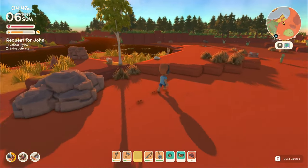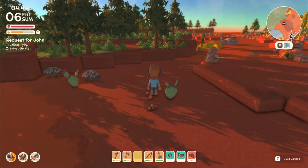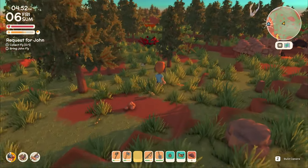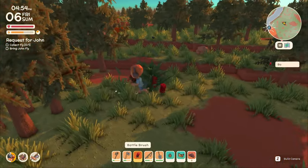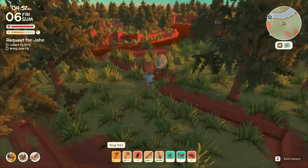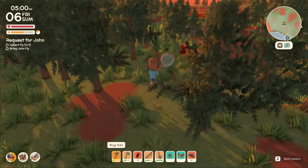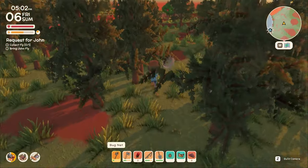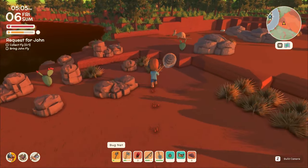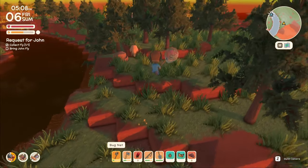There's a forest right here — I'll look for that fly while we're here. Dust motes... flies are hard to find, I'll be honest. I'm going to pick up some bottlebrushes to sell in the morning. Let me continue looking for flies. I think once the sun goes down I won't find any flies — that's when they turn into fireflies. Oh, is that a fly? There we go — I caught a fly! Now I can go back to John and turn that in.